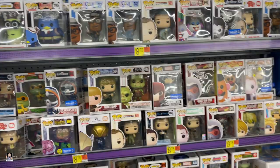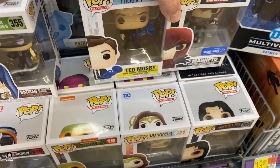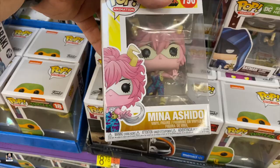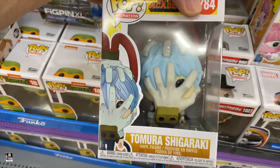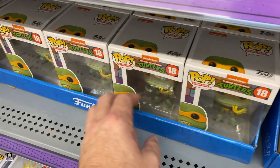More Funko Pops — Batman. Let's see — Creepshow, that's pretty cool. That is actually pretty neat. Got Dune, got all the turtles and more turtles. And man, look at all these Dumb and Dumbers — these are all Harry Dune.